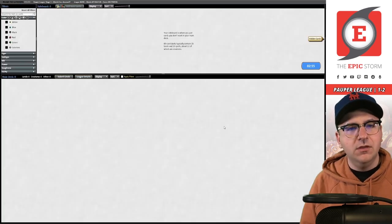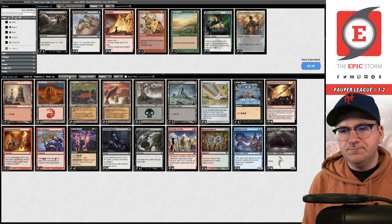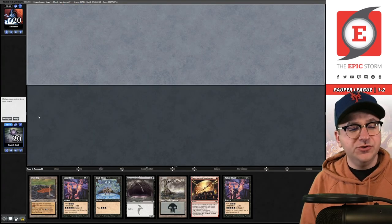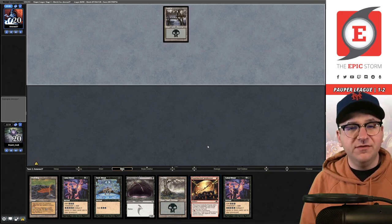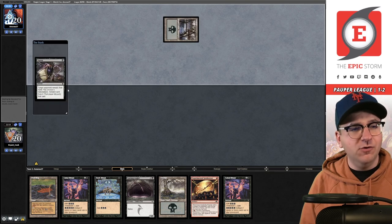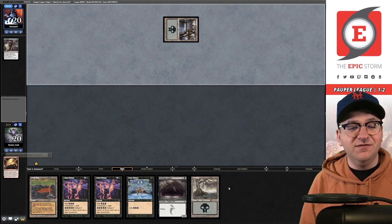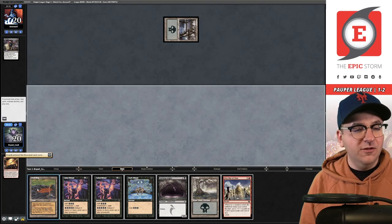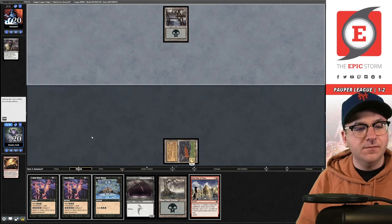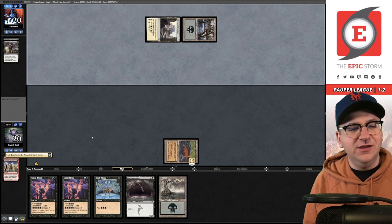We don't sideboard — resubmit. Game two on the draw — this seems like a pretty easy keep but there's no red source for Experimental Synthesizer. In these matchups every card matters so much. They lead on Duress — we have the black rituals but can't actually cast the Synthesizer, and that's what they take. Draw — First Day of Class! Another Duress — they get to take the First Day too. What a rip.